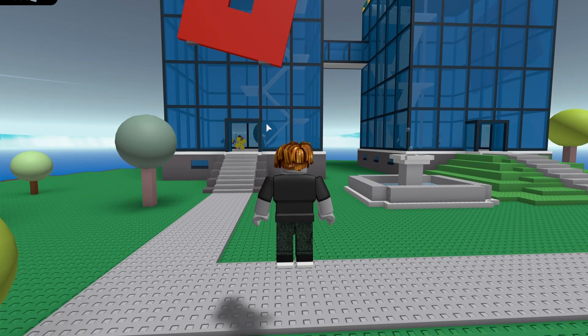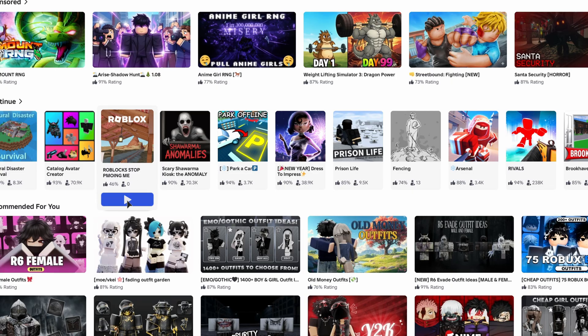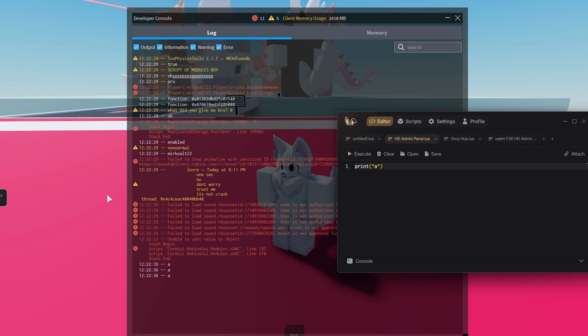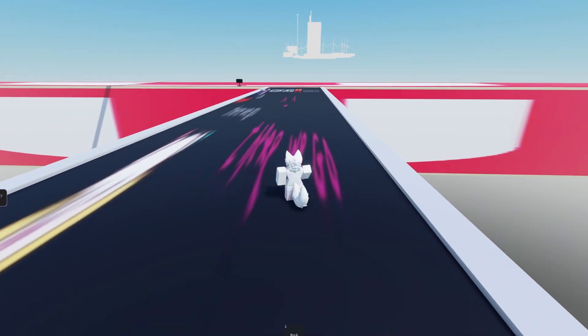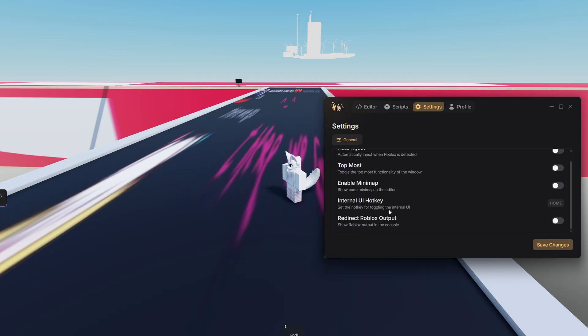It is working and it's still injected. Now I'm going to switch games again — I'm going to go to the Roblox SNC test. Let's try again to print to see if we are injected, and yes, it still is. No crashes whatsoever. You can change the game a lot of times and it won't crash, so this exploit is very stable. In the settings tab, you also have how to inject, topmost, and other stuff.